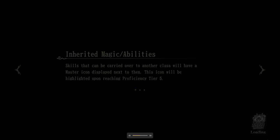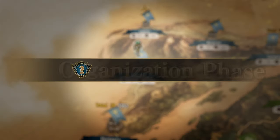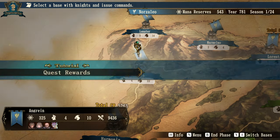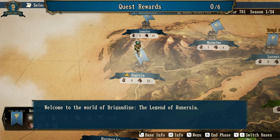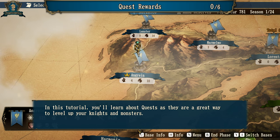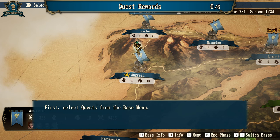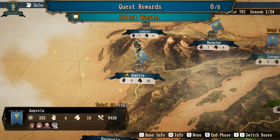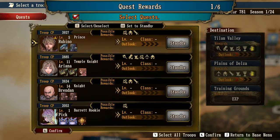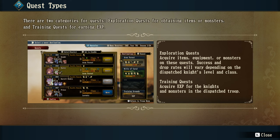There's a lot to this game. This tutorial just covers the basics, but it's good. Welcome to the world of Brigandine: The Legend of Runerzia. This tutorial will explain the controls. You'll learn about quests, as they are a great way to level up your knights and monsters. There are two categories for quests: exploration quests for obtaining items or monsters, and training quests for earning XP.